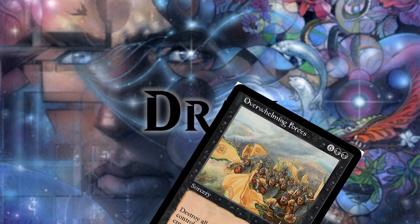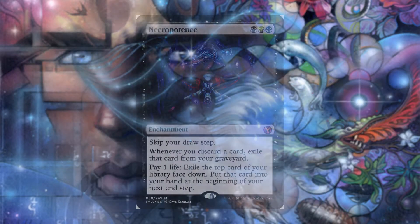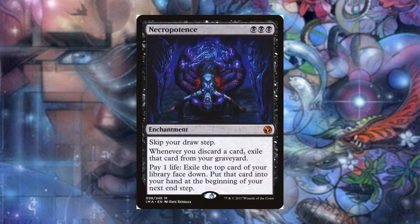To draw, we use Overwhelming Forces and Decree of Pain as mentioned before, but we also included Necropotence. It skips our draw step and lets us pay life to get that many cards at the end of turn. We only have to be careful here because if cards get discarded, they are exiled.